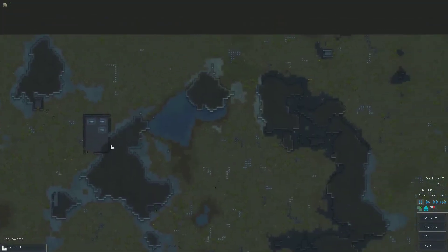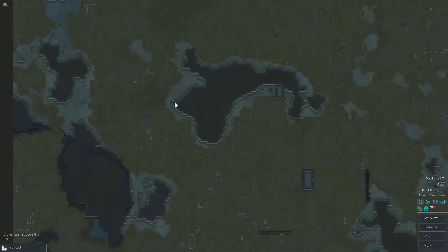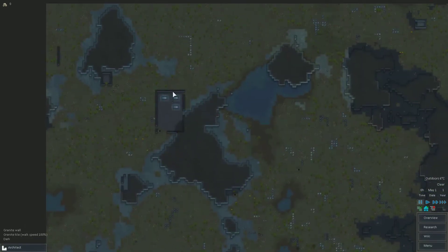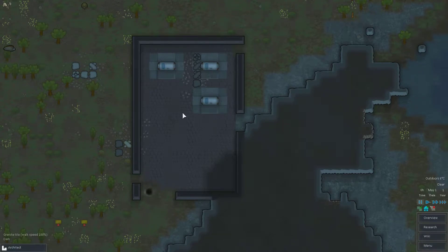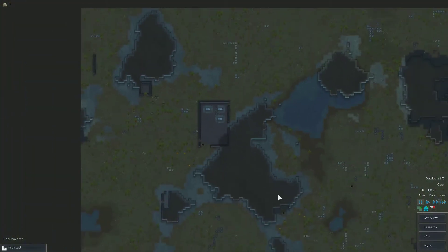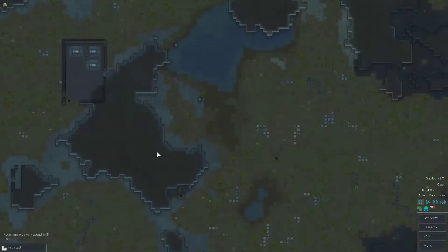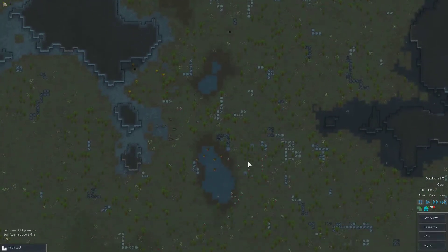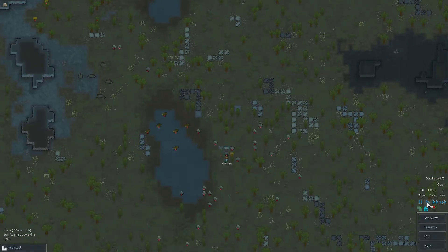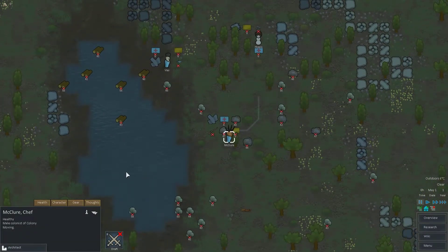We've got a nice map layout here with some mountains and some small buildings. Those small buildings have cryosleep caskets — I once made the mistake of opening those, which is not a good idea, there is danger inside. We want to look for a good place to start our base. Let's speed up the time and see where we land. So we landed right here — nice mohawk on our chef!